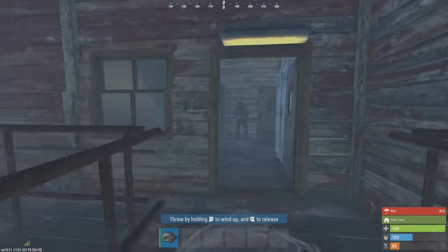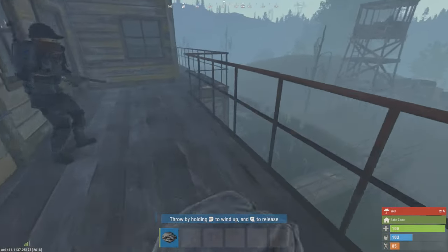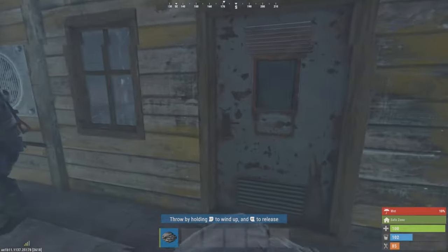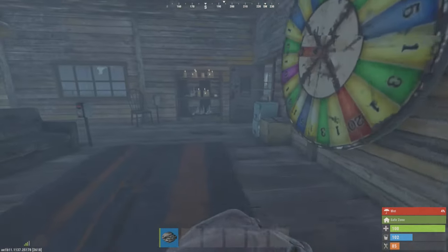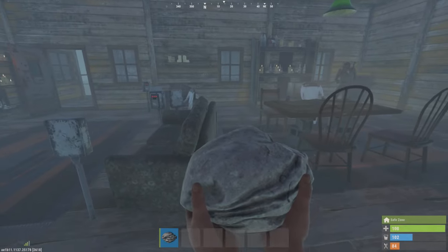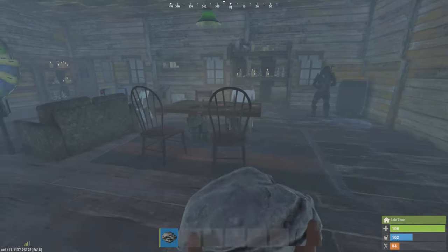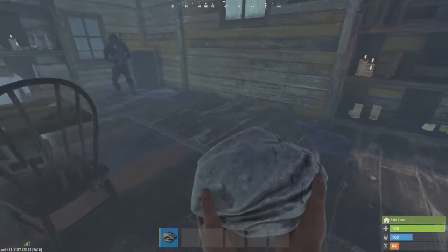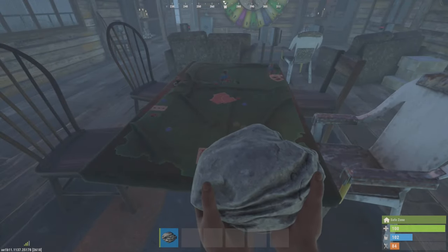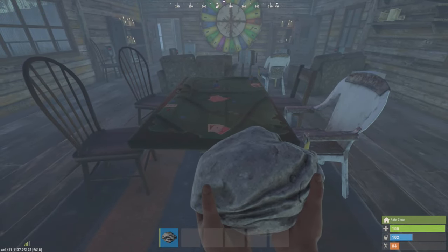A few changes have happened to the bandit camp, and I'm doing this video on Rust Console Edition to show you the significant changes. When you go into the upstairs of the bandit camp, usually you've got the gambling wheel — you sit down, you gamble, and boom, you're done. But I've noticed some significant changes and alterations to the back of this room. Usually there used to be a couple barrels and a couple guards back here, but now we see one guard and a poker table.